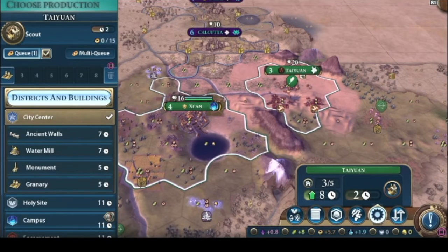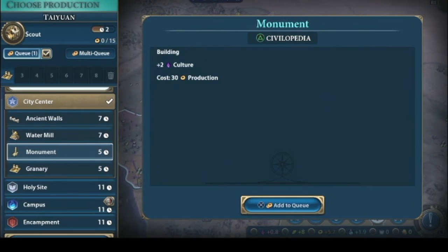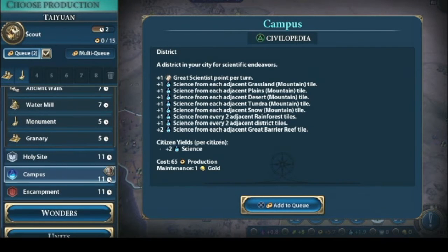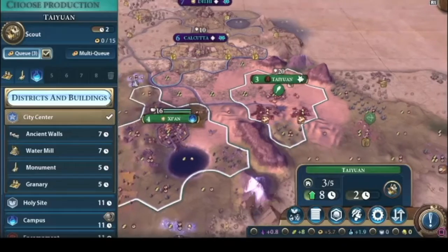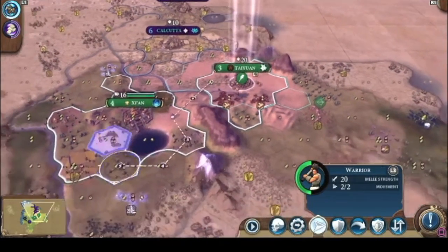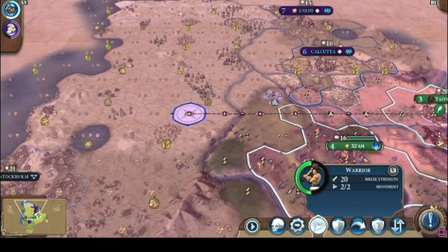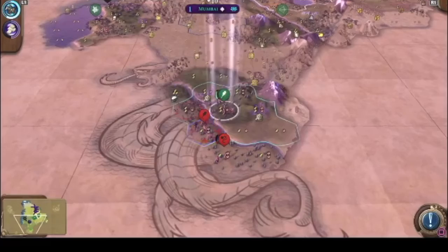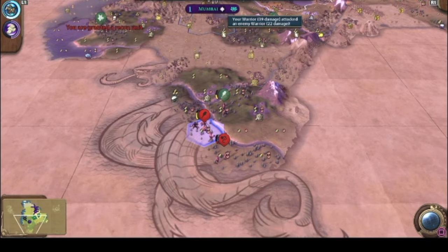I'm gonna stop building the warrior and build a scout, get a monument as well, and then build the second campus. Send these warriors over here — if we can try to get this land over there, they should be good down there.